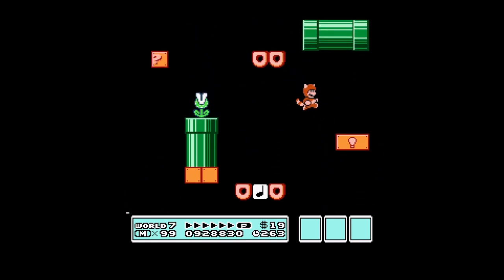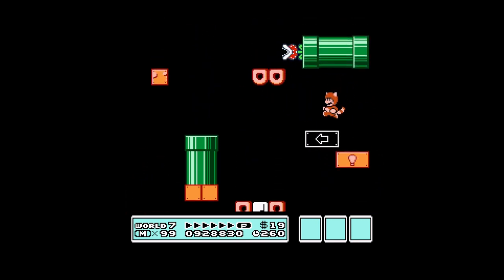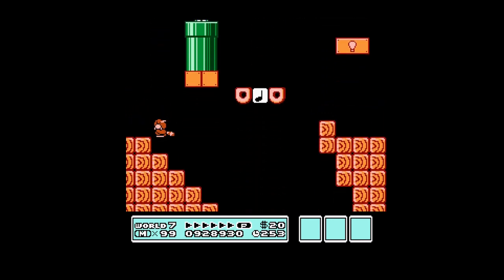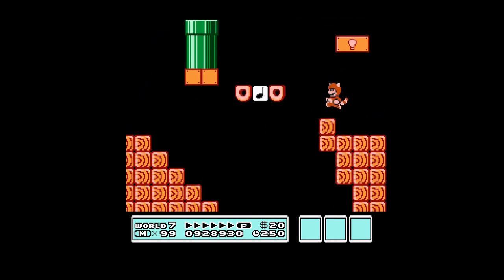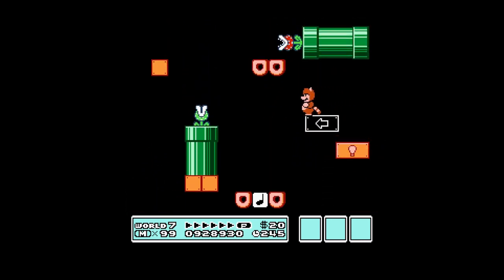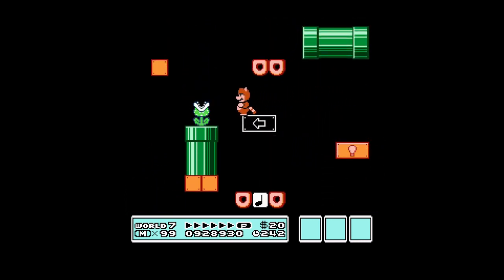So we're going to use this music note to get to this directional lift. Now the one with the light bulbs — you can change direction by jumping up and down on it. But if you get pinched in between a lift and a wall or pipe, it will go away and just drop you, and that's part of the danger of this area.